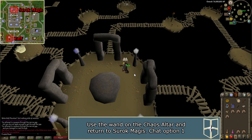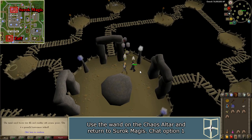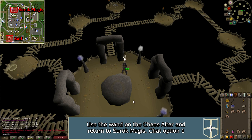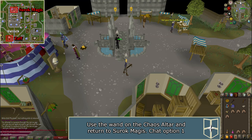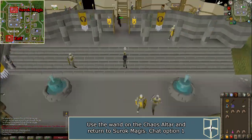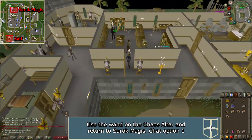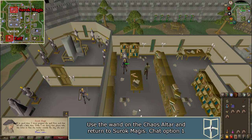Use your wand on the altar and it will absorb the 15 Chaos Runes and create an infused wand. Teleport to Varrock and speak to Sedrach Magus in the Varrock Library again. Tell him 'I have the things you wanted.' He will give you Sedrach's letter.